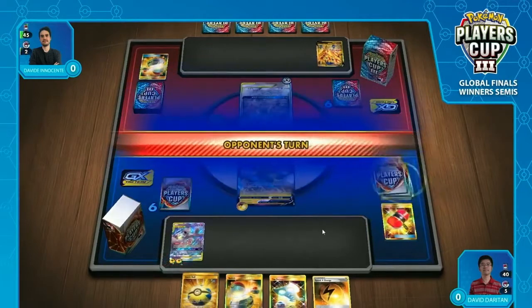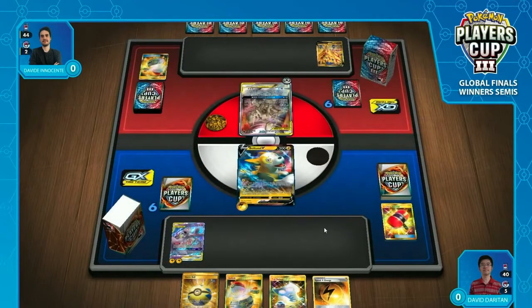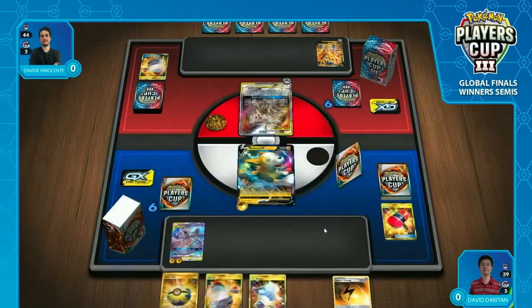You did see David play the Marnie there over the Professor's Research, but there were three supporters and two Switches in hand, and we already saw the Boltund with Energy and Mewtwo and Mew on the field — just didn't want to waste those resources. He pretty much had already the ideal turn, and he's got himself Quick Ball for next turn. If he wants to convert that into a Dedenne GX, it is something you can go for, though sometimes you want to be a little bit conservative. For David, an attachment to the Zamazenta of a Metal Energy means that this Marnie may have worked wonders here.